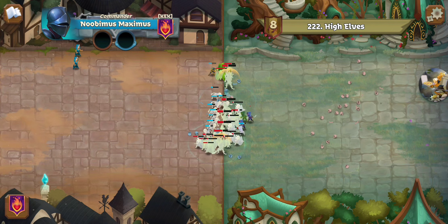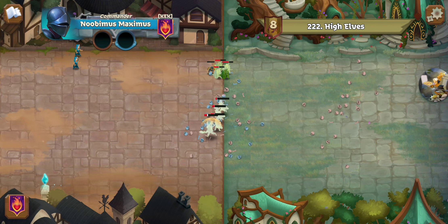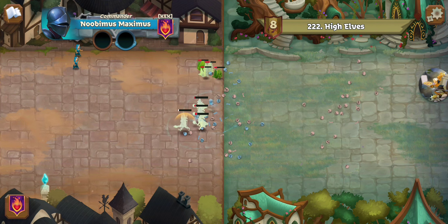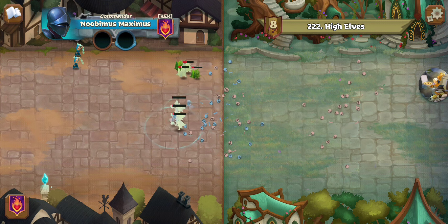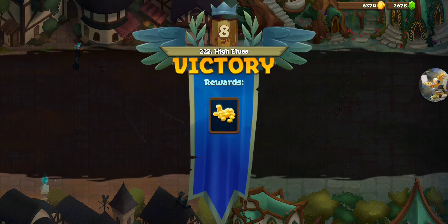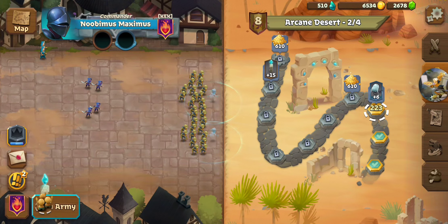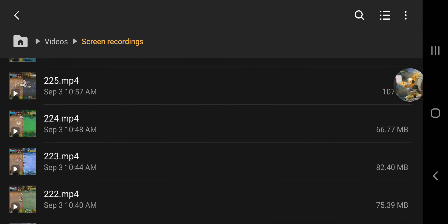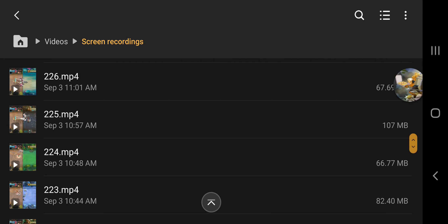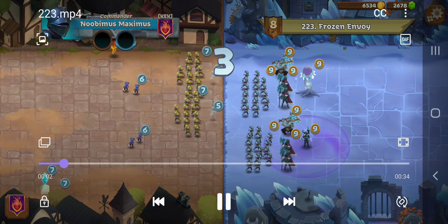Everything's going down fairly quickly — might not even have to worry about them getting to my backline units. Looks like it's game over. Bloop, bloop, and easy cleanup. Even if they had gotten to those Arcane Archers, it was a long road, especially with that Plague debuff, to get to that bottom Crystal Spire, and by then Frenzy would have shredded it to pieces.